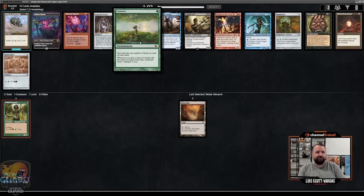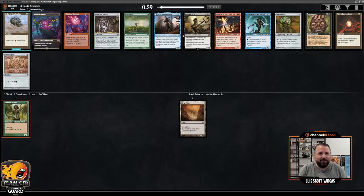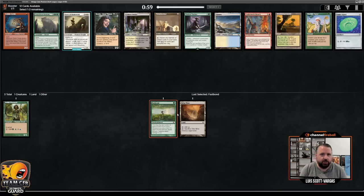Third pick: Fastbond. We're in — this is just game. I'm not saying this is going to work out, but we're going to go for it. We're definitely taking Fastbond here over the good cards in this pack — Jace, Necromancy, maybe Endotha Triumph — but yeah, we're taking Fastbond.